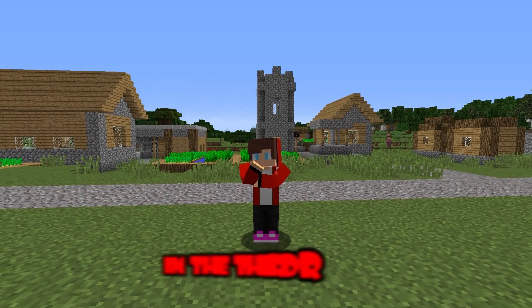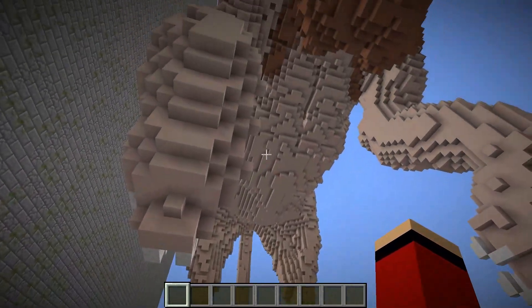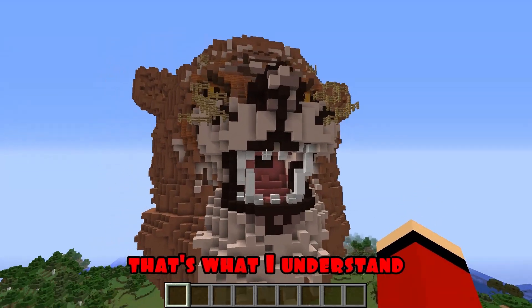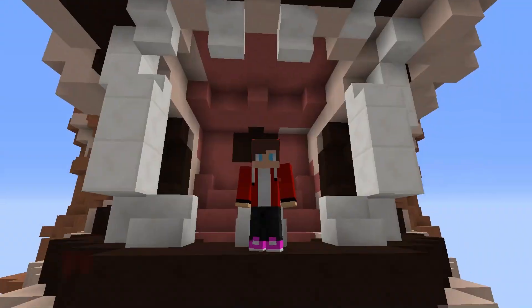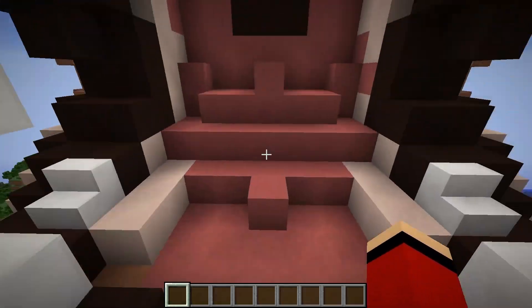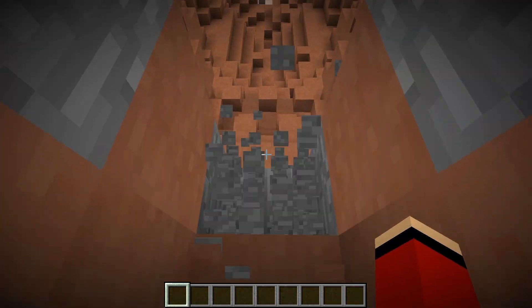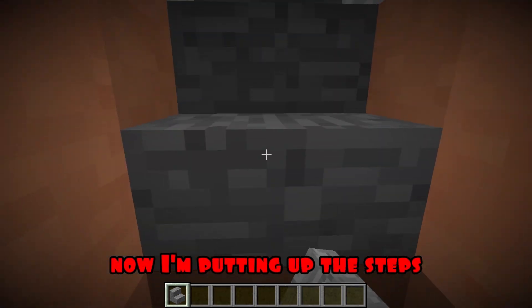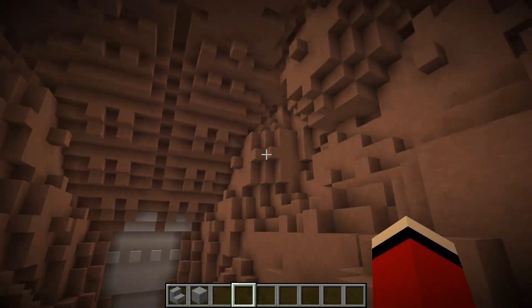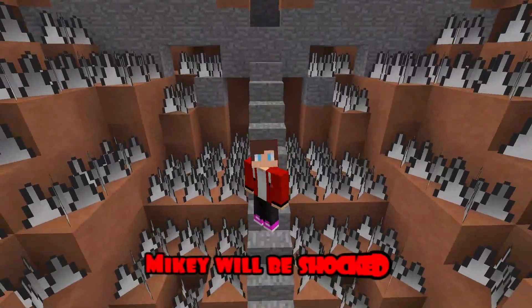Round three. In the third round I use the command and put a ready-made house. Wow, just look at how huge it is — that's what I understand, a big kitty! I think I'll do a little test for Mikey. To begin with I will remove these blocks. I'm completing the blocks here. Now I'm putting up the steps. I have an idea. A few moments later — just look at how many spikes there are! Mikey will be shocked.